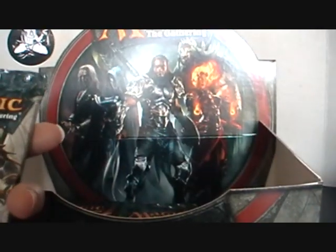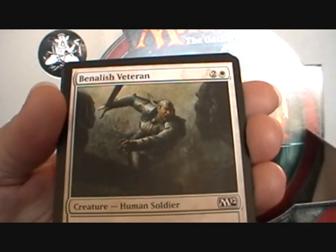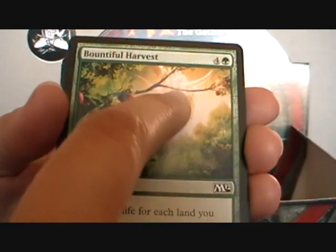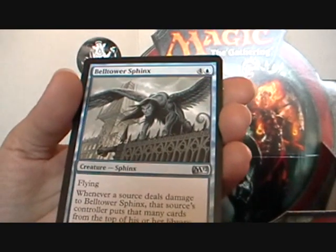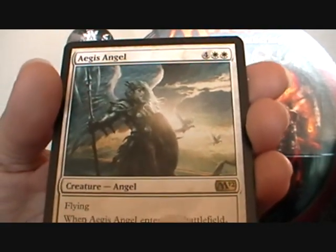I'm gonna open the White Dude again. Demystify, Shock, Doom Blade, Oromancer, Cancel, Flight, Bendelish Veteran, Bendelish Veteran, Dark Favor, Bountiful Harvest — I love that picture — Goblin Warpaint, Kite Shield, Crimson Mage, Bell Tower Sphinx, and Aegis Angel — woo, that's the rare! Random card, the Goblin, and Forest.